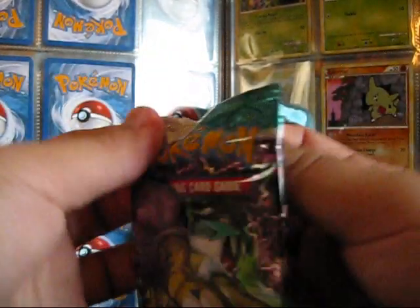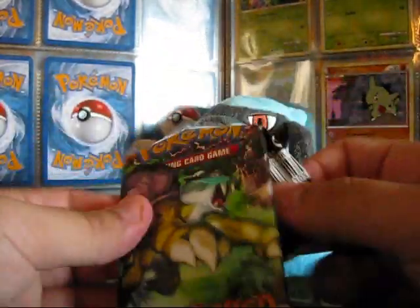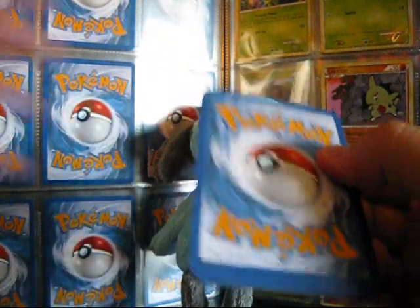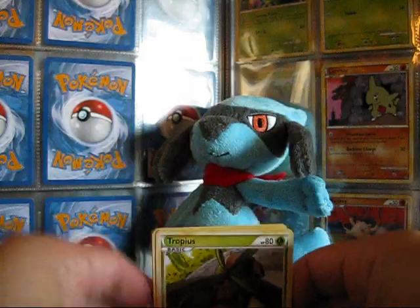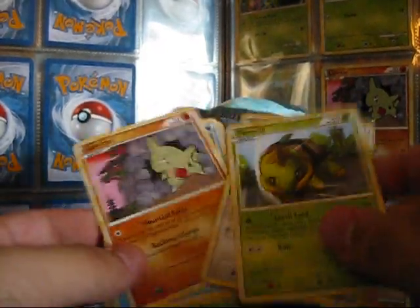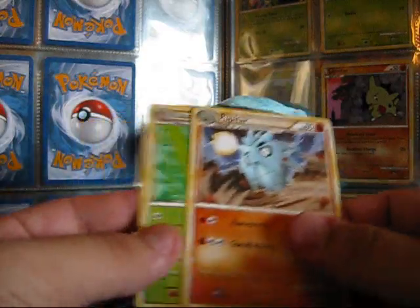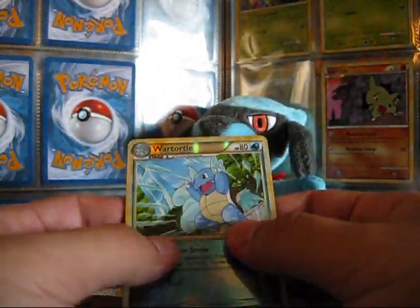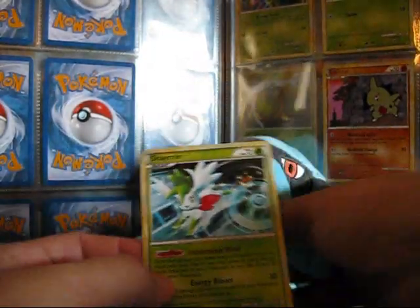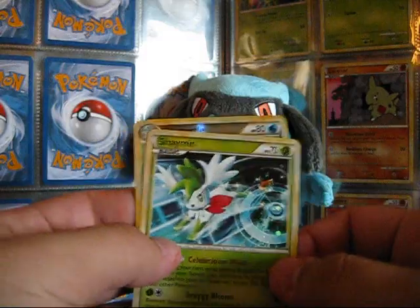We got a Riku pack left. Got a Trapeus, Turtwig, Stantler, Larvitar, Horsea, Pupitar, Kakuna, and Engineer's Adjustments. The Reverse is a Wartortle, and the rare — ooh, nice — Shaman Hollow. I don't have that. So, not a bad pack to leave off on.